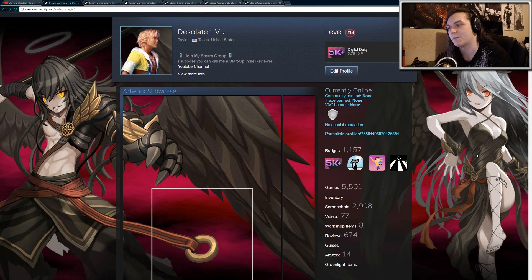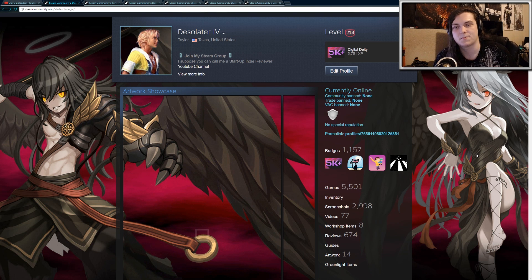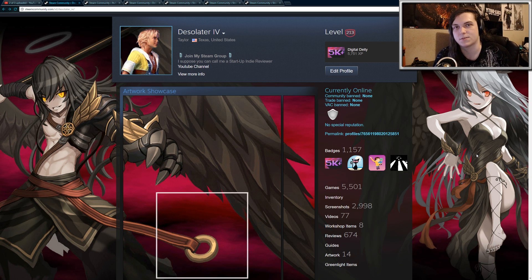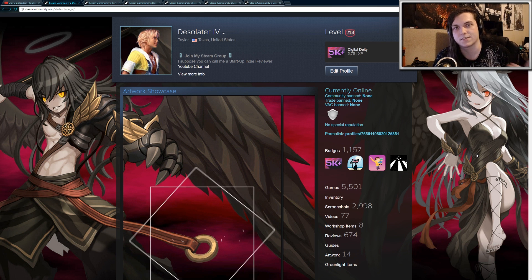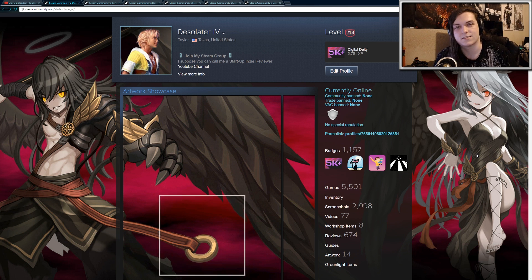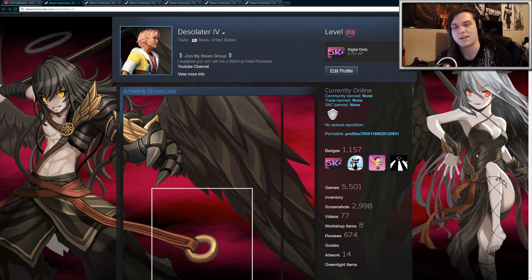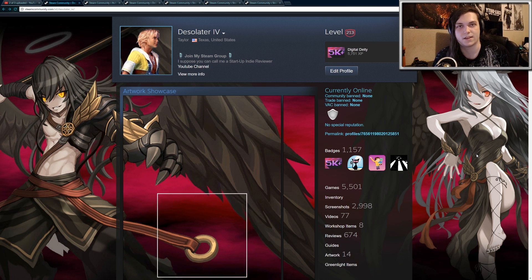So going back to here, I'm going to start explaining how the Steam level works. Basically, you earn Steam levels by gaining experience. To get experience, you have to craft badges for various games. To craft badges, you need Steam trading cards. Every game comes with a set of Steam trading cards that you're going to need to collect in order to make a badge.